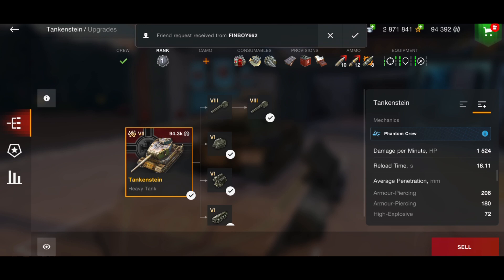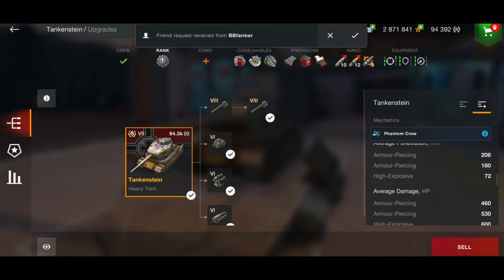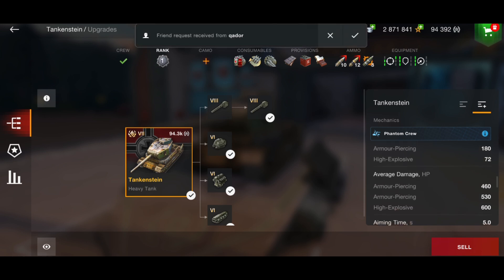The penetration is 206 on your standard AP and 180 on your premium AP. Your premium AP has less penetration because it has more alpha — you actually get some tanks like this. Normally your premium AP is a lot more pen but you do less damage, whereas this AP is less penetration but you do more damage. So your standard AP on this gun is 460 alpha, but with the premium AP it is 530.